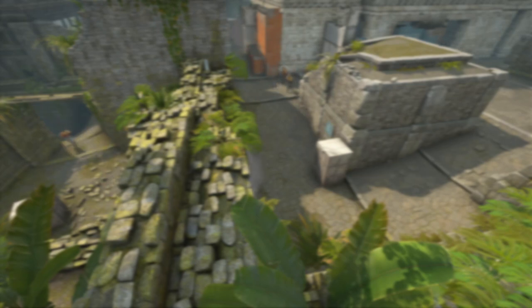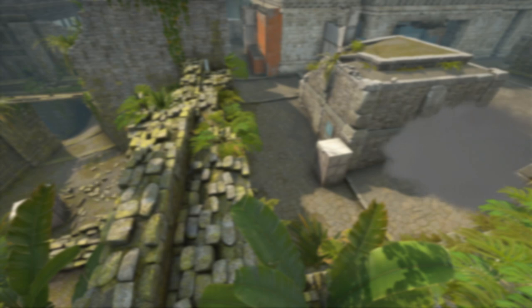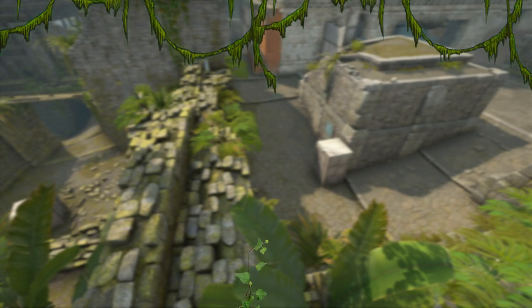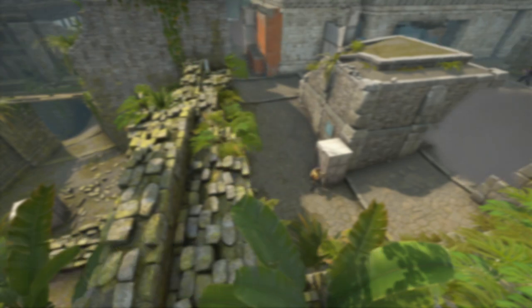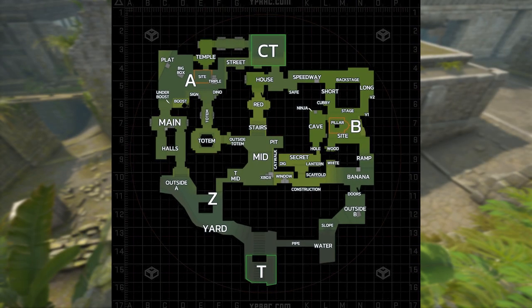Gambit has the most maps played out of any top 20 team on Ancient, with the map being picked 6 times during 6 different series, so there has to be a reason why Gambit likes to play Ancient so much. I'm Smokey, and today I want to look at Gambit and how they default and execute on the T side of Ancient. I'll be using this screenshot for my callouts — the link can be seen in the description.